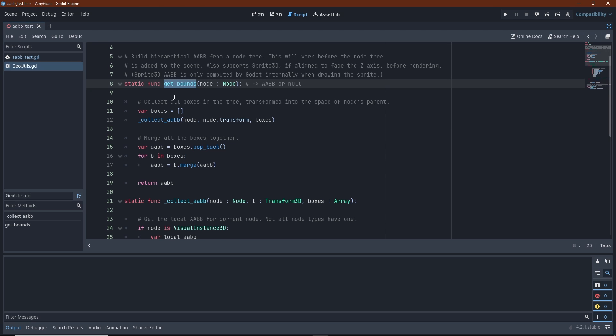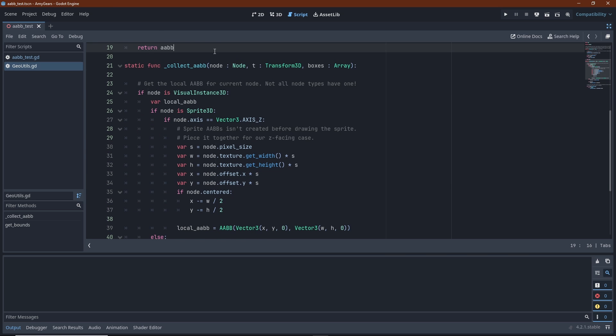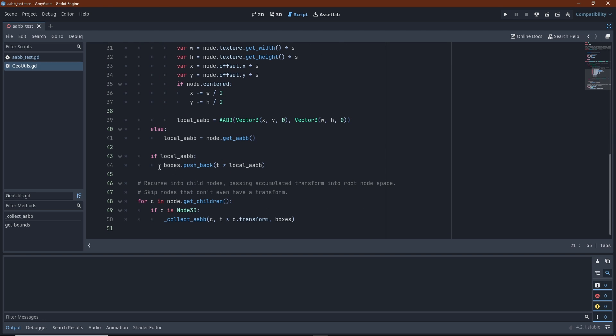This function is what we call from the outside. It receives the root node of the hierarchy we want to get the aggregated bounding box for. Remember, this doesn't have to be in the global scene tree yet. We initialize the recursion with that node and its local transform. The bounding boxes from the nodes in the subtree are collected into an array. We then simply merge all of the boxes in the array together and return the result. The recursive function itself receives the current node of the tree we are descending into and the accumulated transform from that node to the root node of the tree. Leaving the Sprite3D case aside for the moment, I essentially get the local bounding box of the node, transform it using the matrix we passed in, and store it in the array. The function then calls itself recursively on all the children of the current node, concatenating the transform of the child node to the transform we passed in. The recursion terminates when a node doesn't have any children.